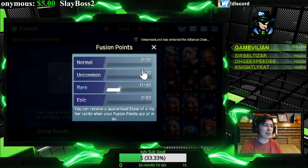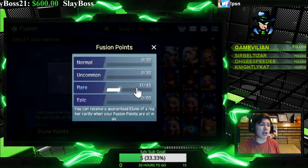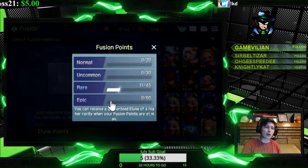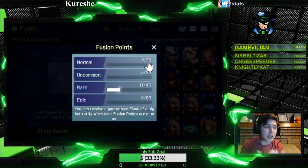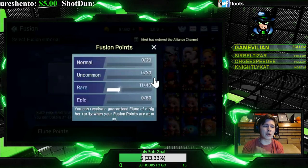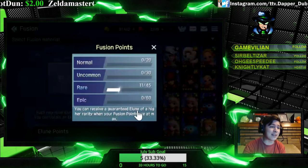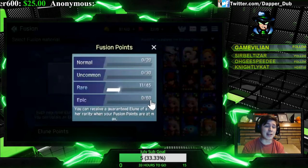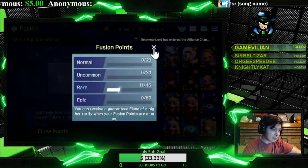Why do you need fusion points? After the bar fills up you're guaranteed the next tier above. For normal it costs 20 normal fusions, and on the 21st you'll get an uncommon. For uncommon, on the 31st you'll get a rare. On the 46th you'll get a guaranteed epic, and on the 61st you'll get a guaranteed legendary unit. That's an easy way to get those units without having to pay to win.